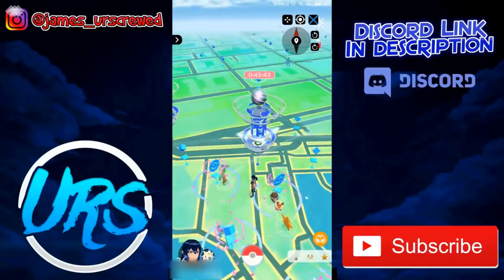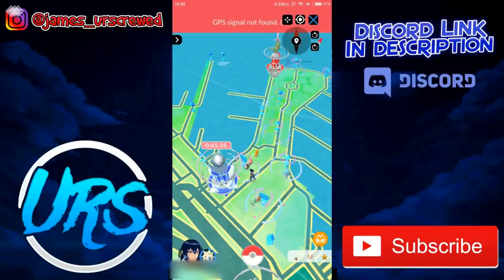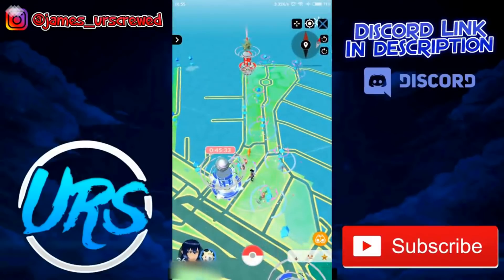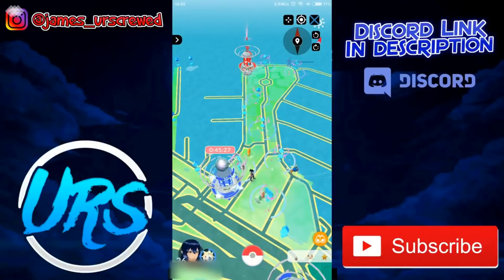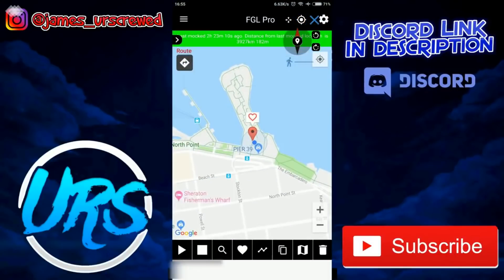Error 12 is a bannable error. If you're getting it constantly and it's not going away, I highly recommend clearing the cache and clearing data to reset the game so you don't get recorded with Error 12. Niantic actually knows you're spoofing if you have this error constantly, so make sure to close Pokemon GO and stop using FGL Pro right away.